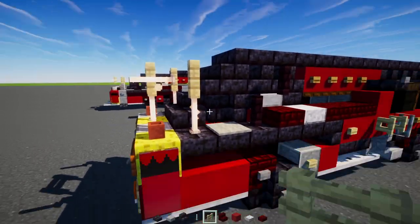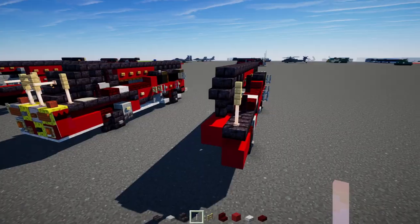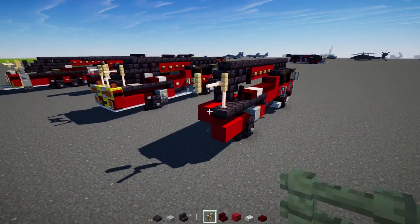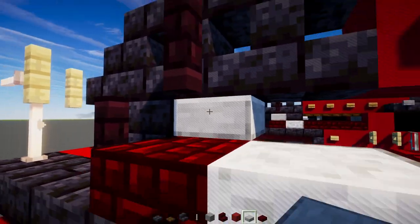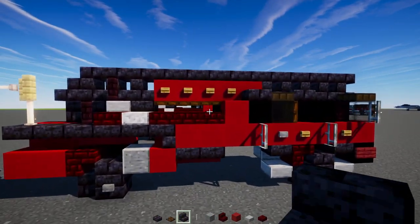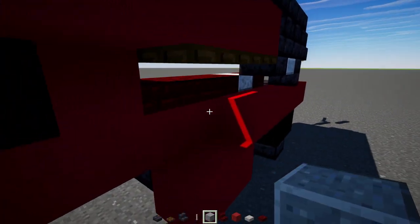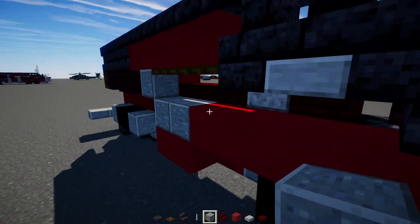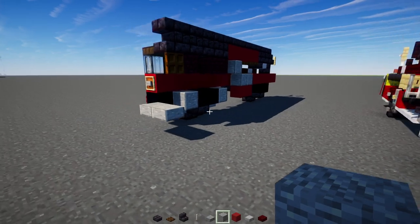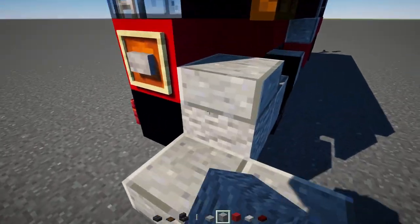Then add in an end rod with a birch fence on top right in the corner. Another end rod sticking out here, and a birch fence right to the inside of that. Next, add in a smooth stone slab, polished blackstone brick slab, and then three dark oak trapdoors. Red concrete on the inside of this hole here. Then a polished andesite block right here and two on the inside down below. In the front, add a polished andesite slab, and the inside is going to be an andesite block.